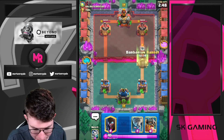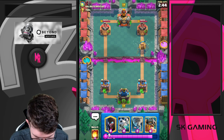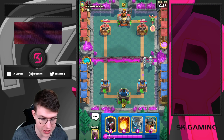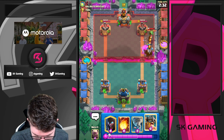Here we go guys, next game. I'm going to cycle Barbarian Barrel right on top of the bridge to get some chip damage. I think I'll go Skeletons here — I don't have Golem in cycle, so there's no real reason to wait. I'm going to apply pressure as much as I can and maybe get Golem in cycle.